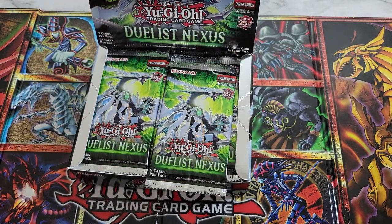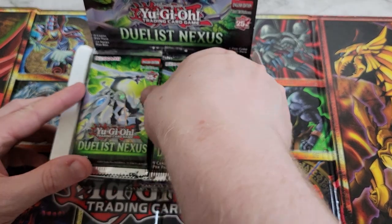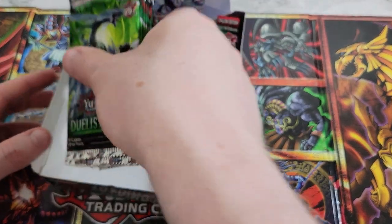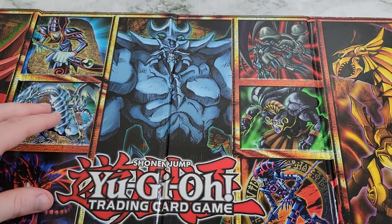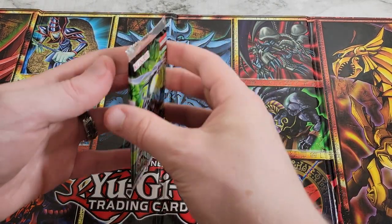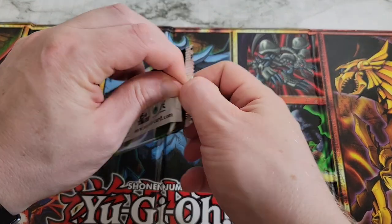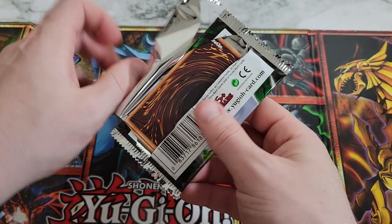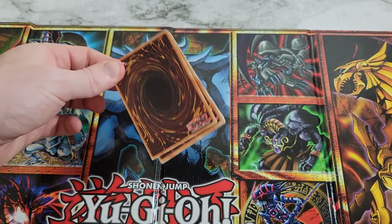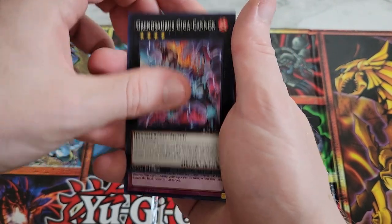So, Duelist Nexus — we've got a chance to get quarter century rares, and there are a lot of good ones in it. There are a couple that are worth lower values than the actual value of the box, but any quarter century rare is a good pickup in my opinion. The box value has dropped off quite a bit since the initial purchase date, which is something to be wary of.